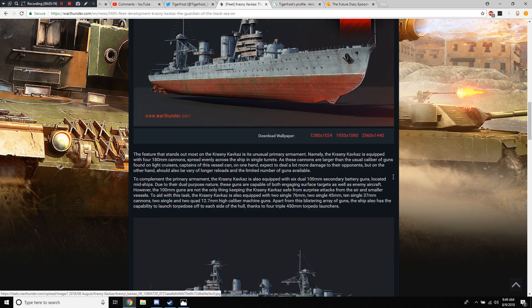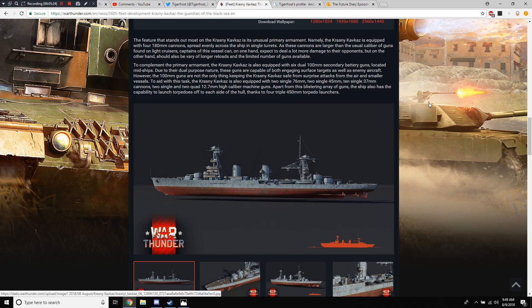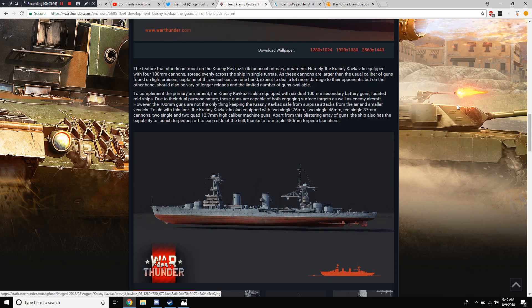Basically what they're saying is it's better than everyone else — because of course they would do something like that with the Russian ship in the Russian game. The feature that stands out most is its unusual primary armament: the cruiser is equipped with four 180mm cannons spread evenly across the ship in single turrets. As these cannons are larger than the usual caliber found in light cruisers, captains can expect to deal a lot more damage, but should also be wary of longer reloads and a limited number of guns.